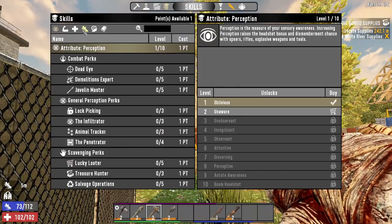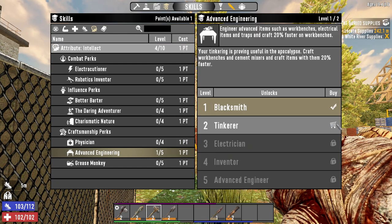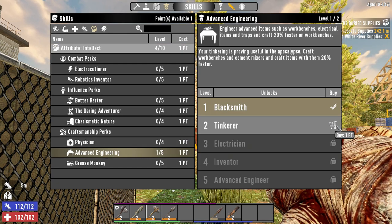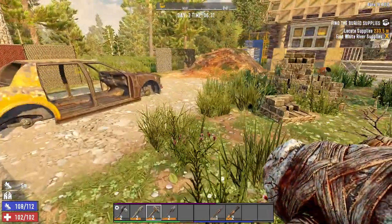Last night we got a skill point. I'm going to put that into advanced engineering too, so now we'll be able to make cement mixers and workbenches. Not quite there yet, but not far off.